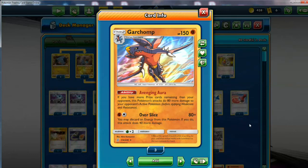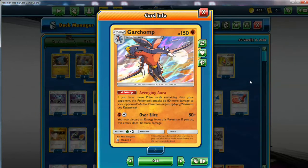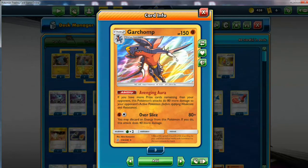However, you have the Avenging Aura. If you have more prize cards remaining than your opponent, this Pokemon's attacks will do more damage to your opponent's active Pokemon. Usually, since this is a stage 2 deck and it takes a while to get your guys out, if you're playing against a faster deck your opponent will probably get a knockout before you do, and then you can start making strong revenge attacks. It does 160 damage, and if you discard an energy that's 200 - just 200 for 2. This is before Diancie add-ons. We don't have Choice Band anymore, but it can really do very high damage.